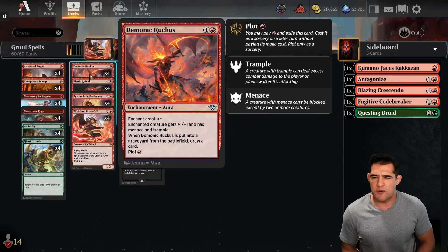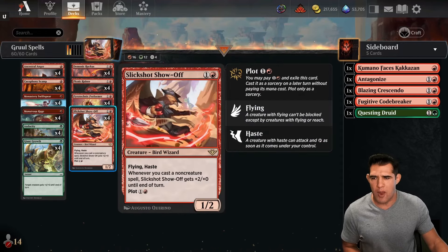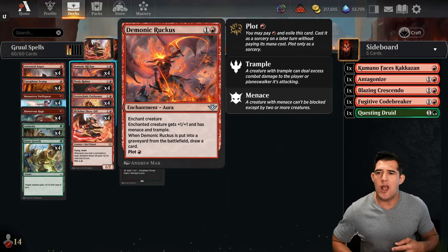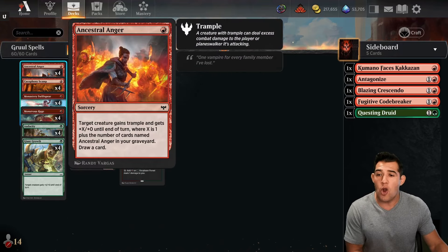Questing Druid is great — you like the card draw and how it gets big — but I left it out because I wanted to try our new card: Demonic Ruckus. Plot for one mana. I love that plotting it is a nice option for turn one. What you don't like is having to pay the full two mana on turns three or four, because two-mana spells are really the bane of this deck. I like it because it gives another way to grant trample and draws a card if they kill our spells.